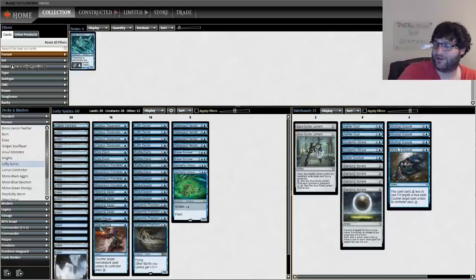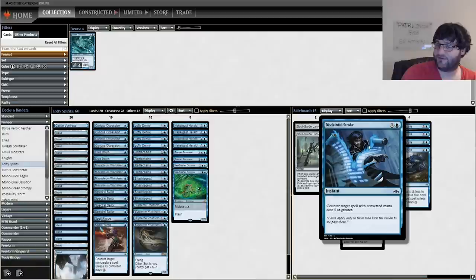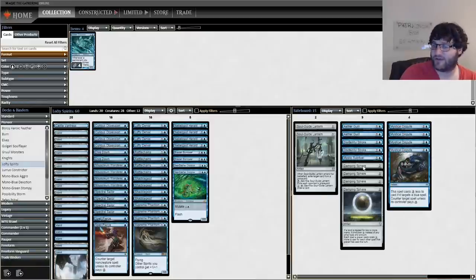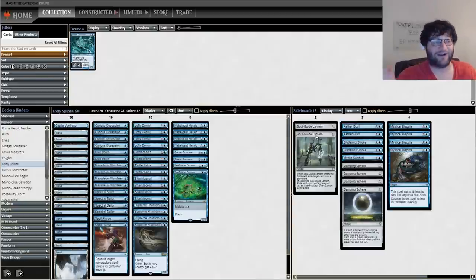19 islands in this one. Onto the sideboard — pretty much what you expect since we only have one color. Mystical Disputes, Aether Gusts, Disdainful Stroke for expensive spells, Damping Sphere when you need it, and Soul-Guide Lantern when you need to hit a graveyard. That's the deck everybody. I'm calling it Lofty Spirits — it's Mono Blue Spirits, it's Lofty Denial — whatever you want to call it, it's a really neat take.